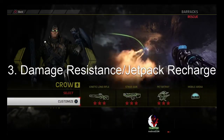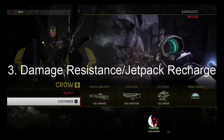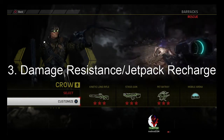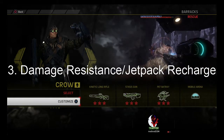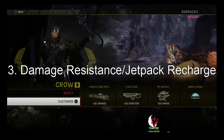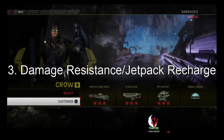The third perk is either damage resistance or jetpack recharge — you can take your pick. We highly recommend you use the first one, and if not that, then the second one. Damage resistance will allow you to take more damage before going down, and jetpack recharge can allow you to dodge a little bit easier and gain ground to make doming slightly faster.